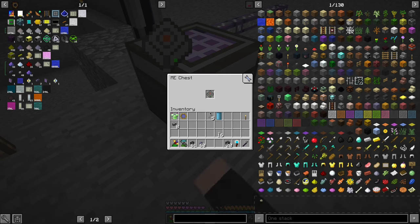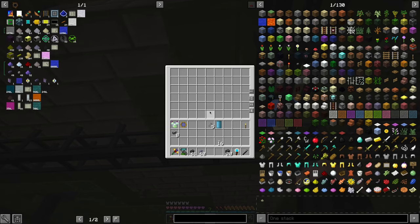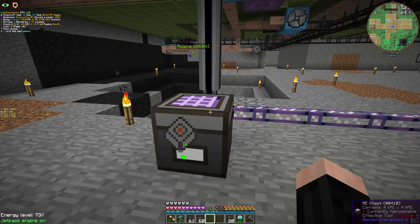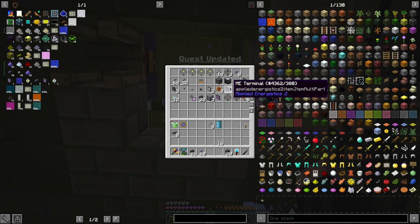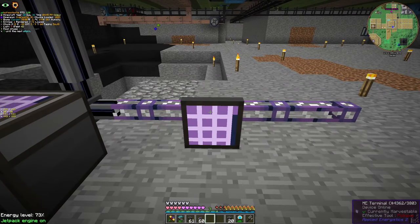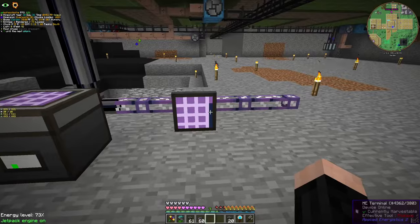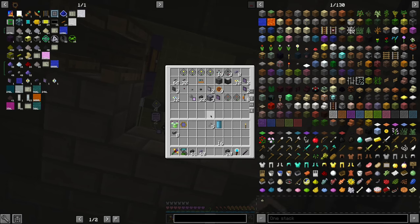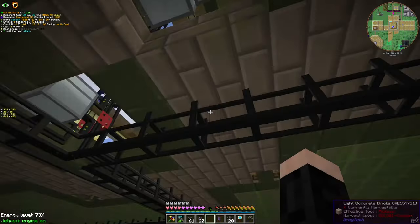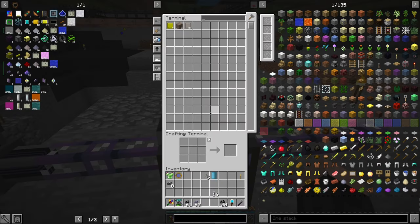This is a ME chest, and we can store anything we want. The only limitation is that we can only store 63 different types of items. And if we want to access this inventory, we can click on top. But I want to connect from anywhere, so we get a terminal. With that, we can actually see all the inventory in our entire network, and this uses one more channel. There's also a brother of it — a ME Crafting Terminal — which is technically the same thing with a crafting bench.